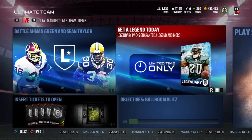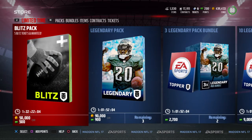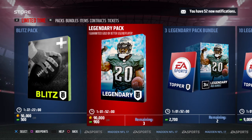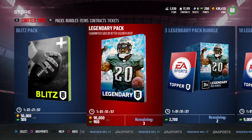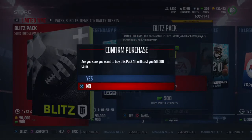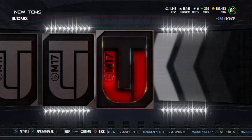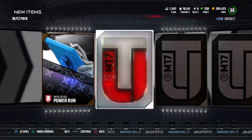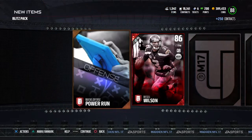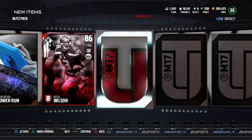If you guys enjoyed the video please drop a like down below. Actually, let's choose a pack real quick - I don't know what's in the blitz pack or the legend pack. Let's open one of each. Four gold or better - oh okay, so that's kind of cool. If we get anything nice out of this blitz pack we'll open another, if not we'll just do a legend pack. We get an elite - it's gonna be - oh it's gonna troll me so badly with these blitz tickets - we get a Russell Wilson!